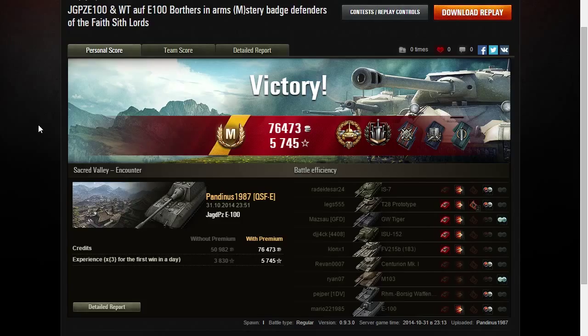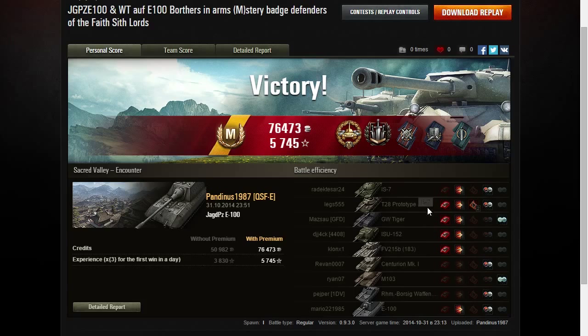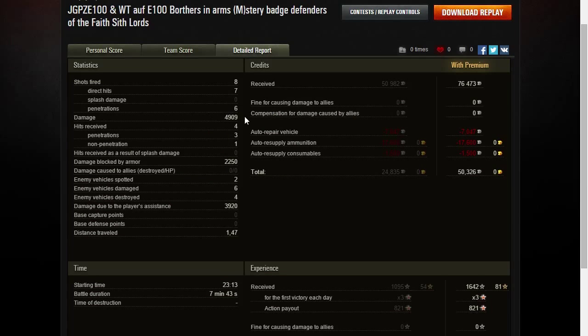Here are the post-game stats. As you can see it was a Mastery Badge game — High Caliber and Brothers in Arms. We also got minor medals like Fire for Effect and Shell Proof. This is the first time I saw the Shell Proof medal — it means your total damage blocked by armor exceeds the hit points of your vehicle and you survived. We also got a Fighter medal. We managed to damage or destroy six tanks and spotted a lot.